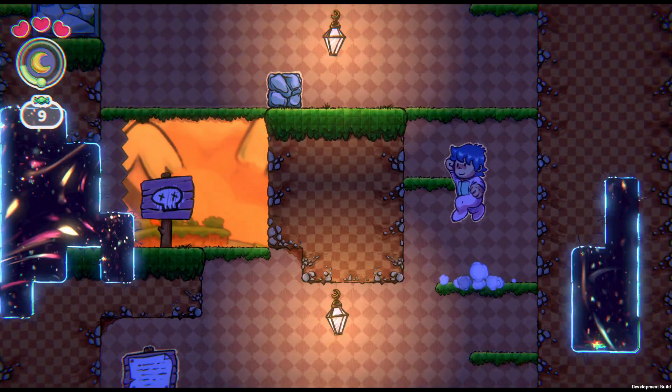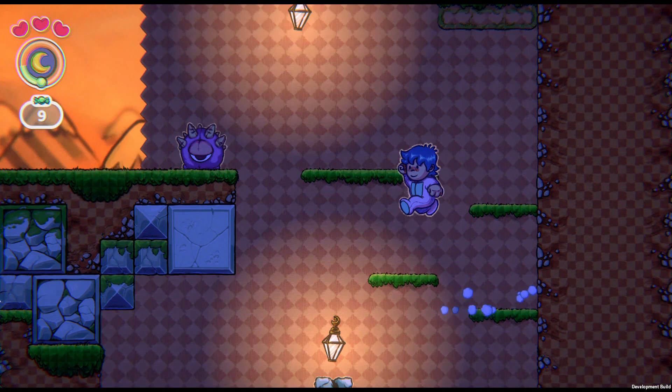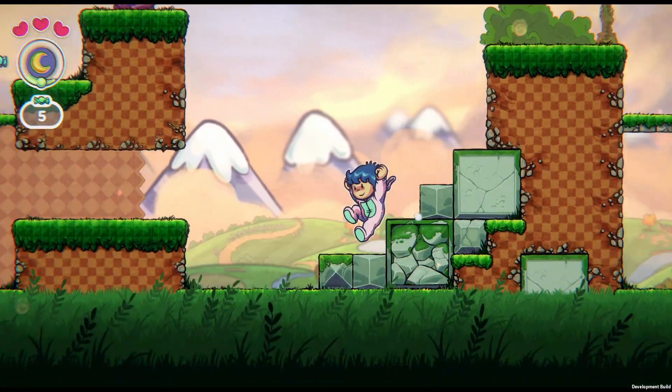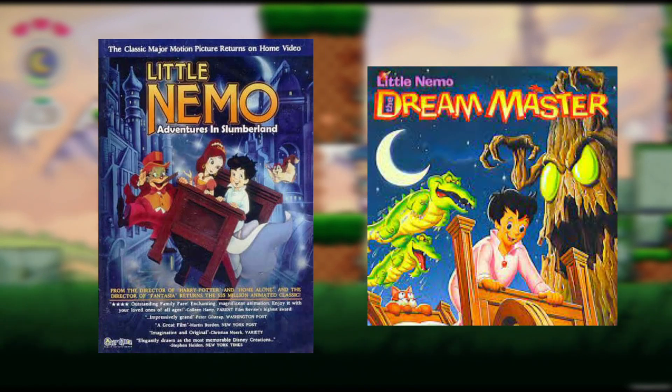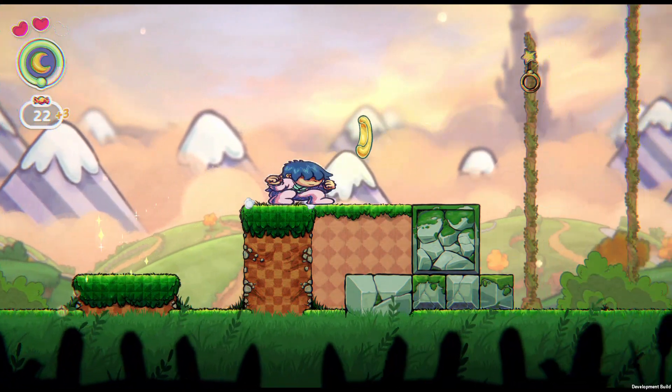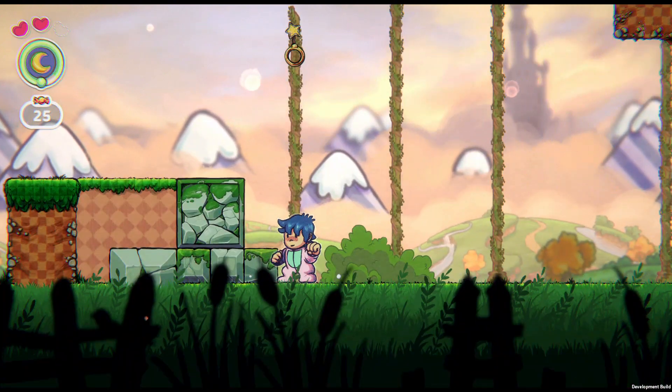Welcome to Slumberland. You play as Nemo, whose task is saving the sleeping world from the mysterious oblivion which is threatening to destroy it. For those that are new to Little Nemo, it's based off the movie and video game that came out in 1990. This iteration however is a bit different and is a full-fledged metroidvania with some beautiful hand-drawn animation.